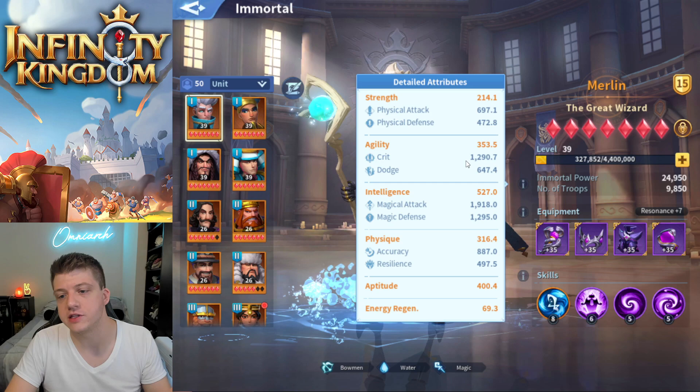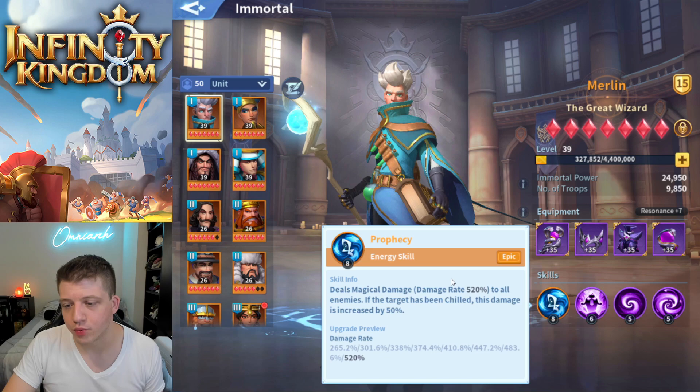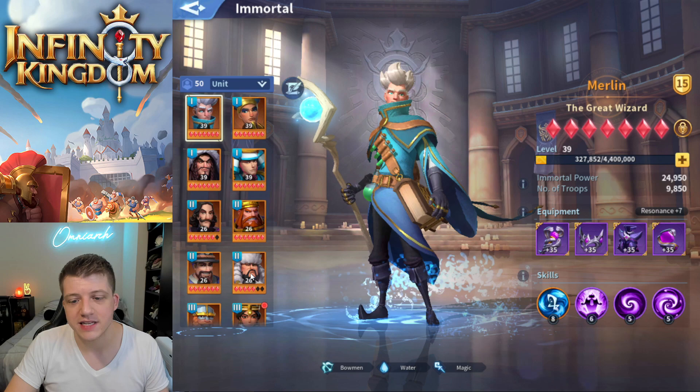That's what is absolutely amazing about Merlin and gives him some versatility - yes, you want him in a water team, but late game, if you need him to fill in a third or fourth troop march, you can use him in the back row. His energy skill called Prophecy deals magical damage with a damage rate of 520% to all enemies. If the target has been chilled, this damage is increased by 50%. This is an absolute nuke.